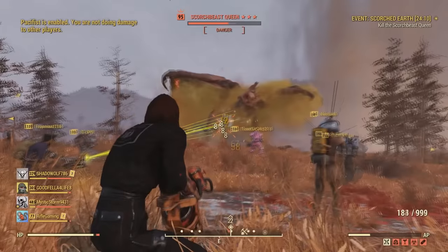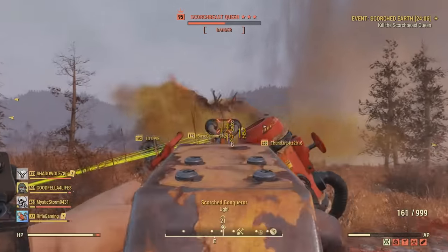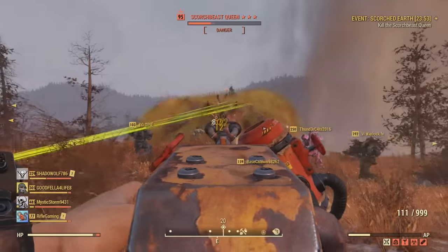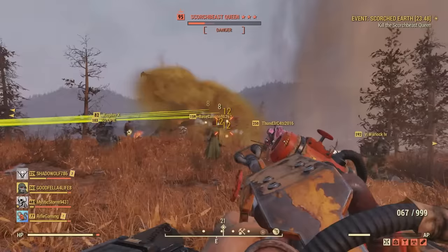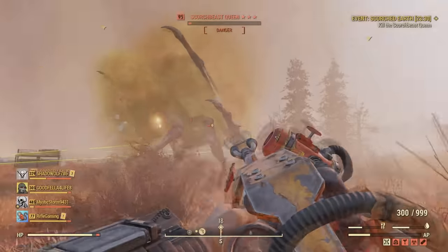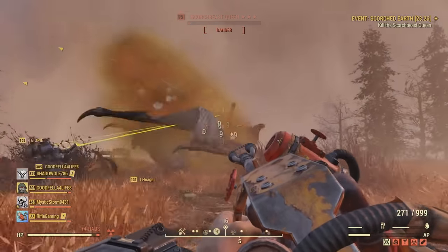Here's an example going up against the Scorch Beast Queen. Sorry for the lag spikes from someone using the Strangler Heart power armor — Bethesda hasn't fixed that yet, though they plan to when Wastelanders releases. But as you can see, it is just annihilating the Scorch Beast Queen, draining its health rapidly. This thing is insanely powerful and extremely rare. More than likely, this video is the only footage you're going to see of this flamer.